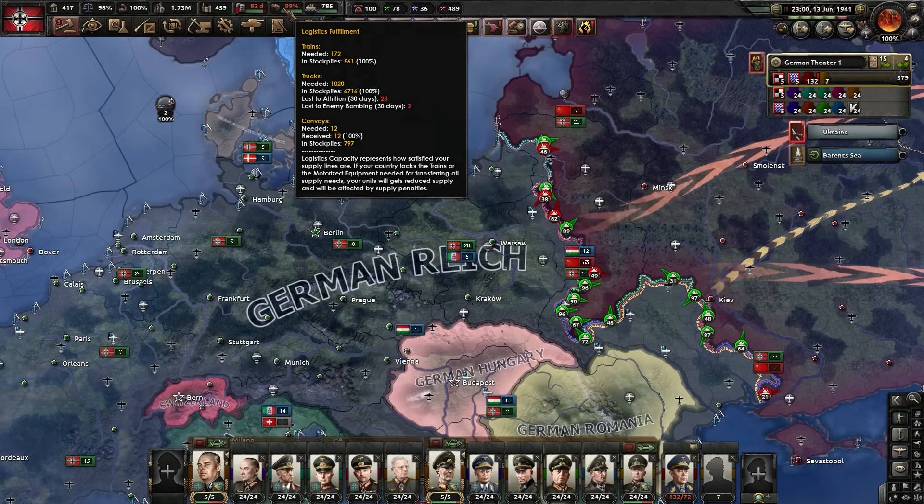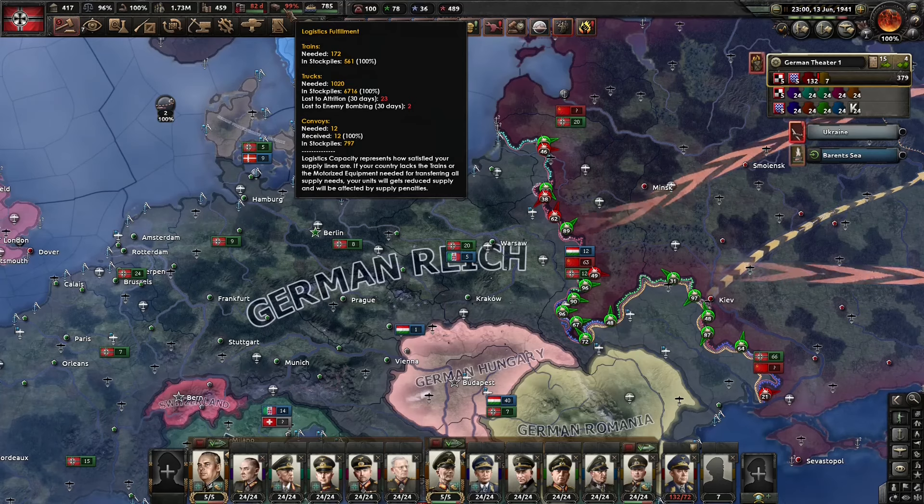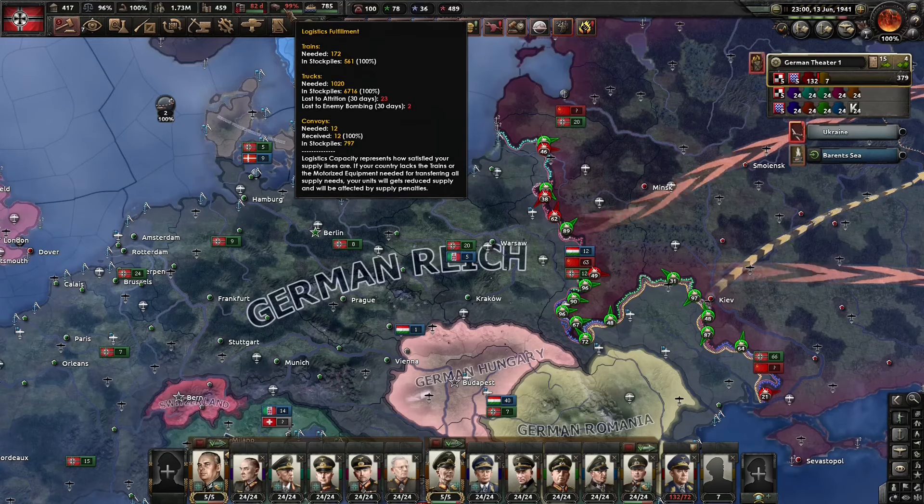If you have supply problems, make sure you're meeting this need first. If something is wrong with logistics fulfillment you need to fix this before any other supply problem, because supply is literally not going to reach your divisions if you're short on trains and trucks.